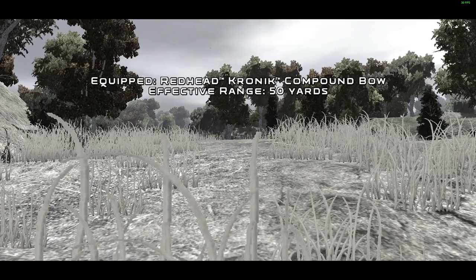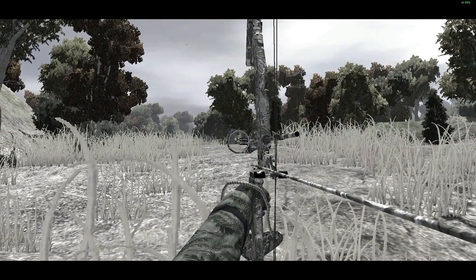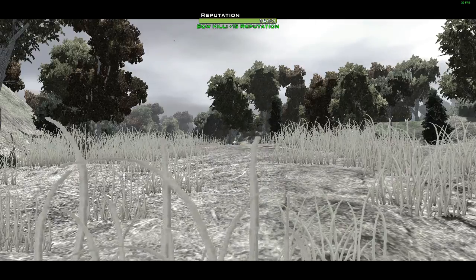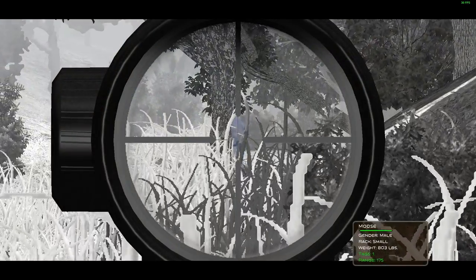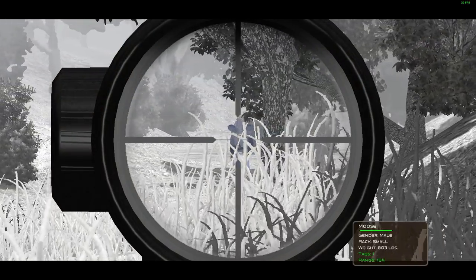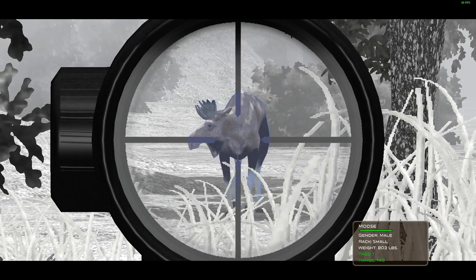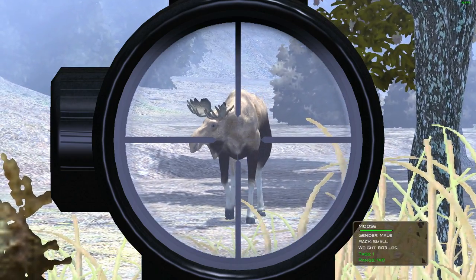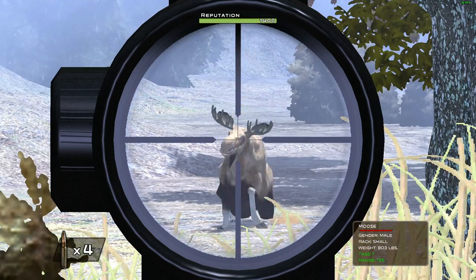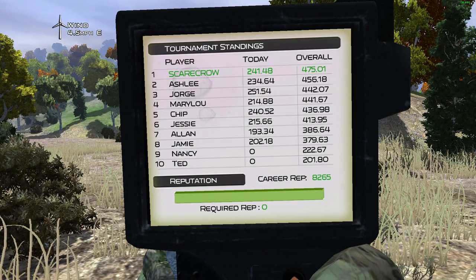There is another raccoon - let's take this one out with the bow. We honestly have not used the bow too much so let's get a little bit of use out of it. Just like that we got ourselves a raccoon. There is another moose - this will fill our moose tag. I think this one's actually a little bit smaller than the others, but we will still take it out.